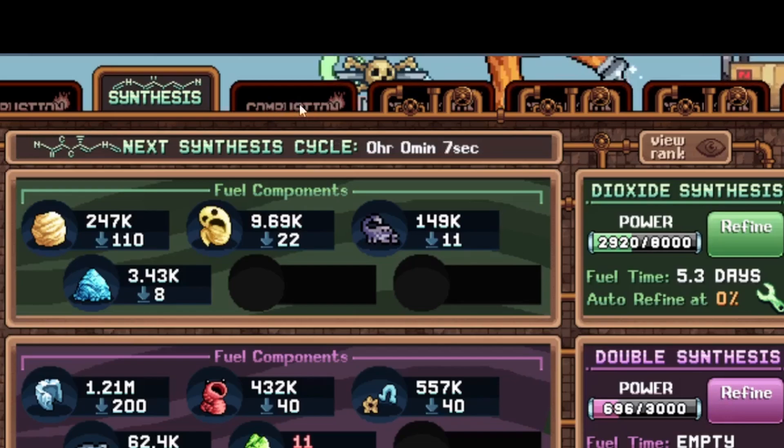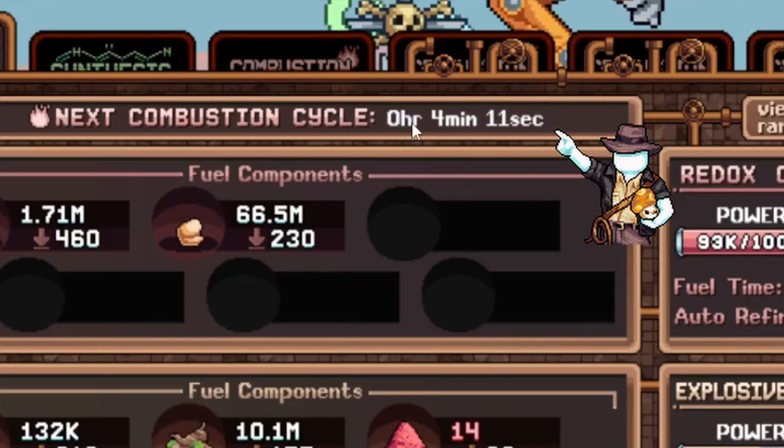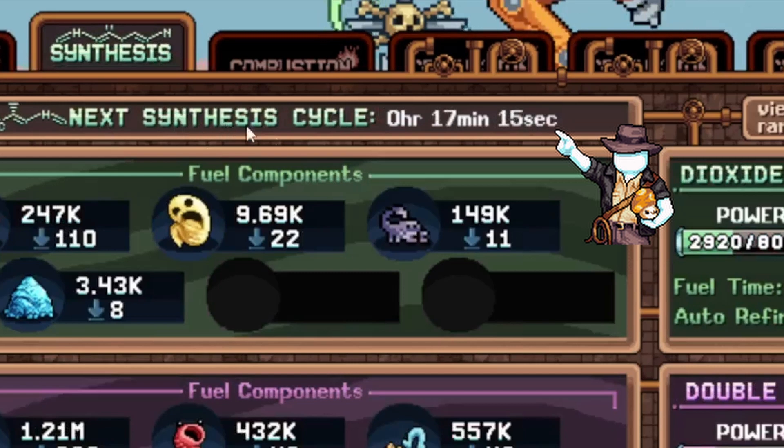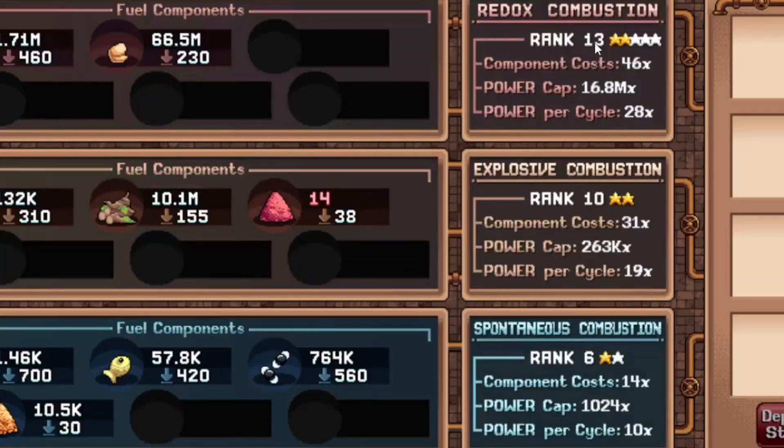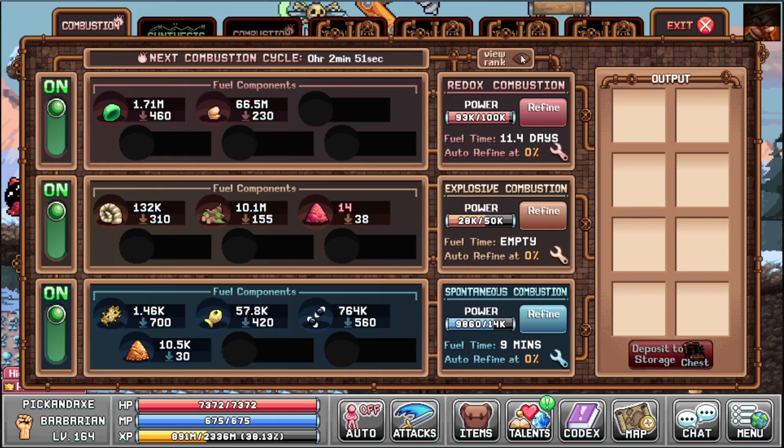This combustion button here is not working right now. So how does it work? You see the material here — this gets eaten every now and then. You can see the next combustion cycle and this timer ticks down. The same here with the next synthesis cycle. These timers are not the same. Here are the different ranks: 13, 10, and 6. Every rank you go up you need more material, however you also get more salt. But the scaling is not one to one — as your rank goes up you will pay more material but only get a bit more salt.